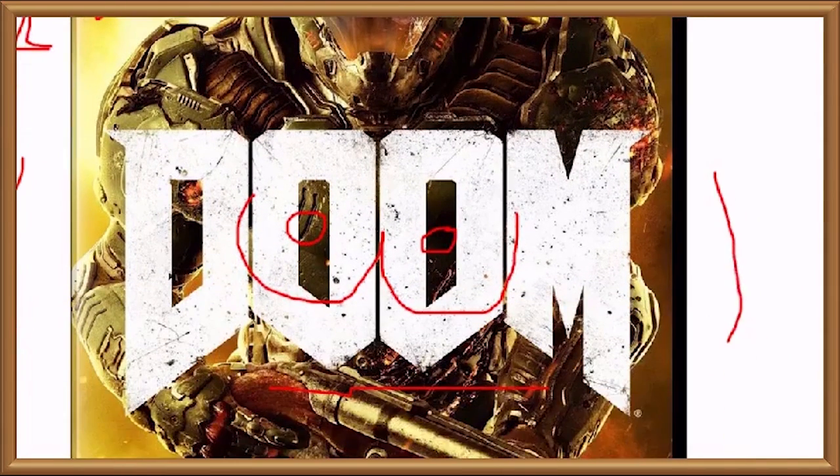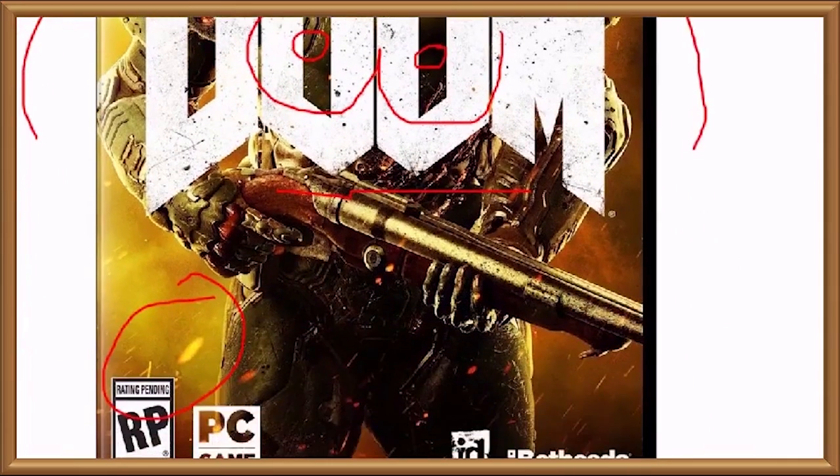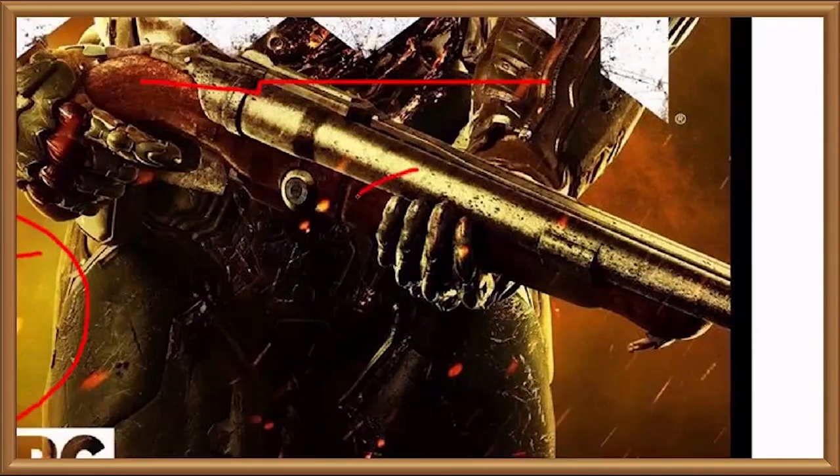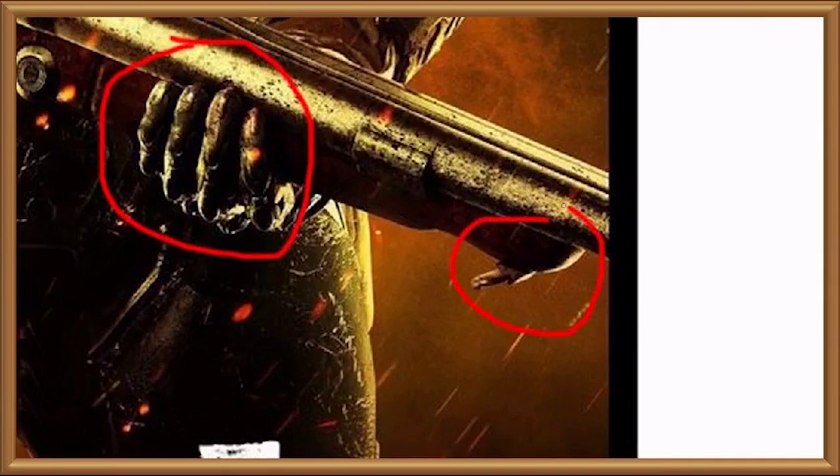Rather unfortunately positioned so that the two O's in Doom look like he's got a great big pair of saggy breasts. I say he — could easily be a woman under all that, wouldn't be the first time video games pulled that particular fast one. Just look at those slim, dainty little fingers clutching the shotgun like a cheerleader's first awkward handjob attempt — perfectly suited to hold on to that minuscule grip on the end for gingerly holding the gun steady with your fingertips when you don't want to mess up your nail varnish.